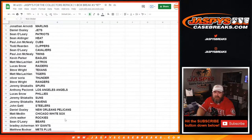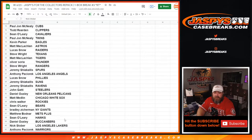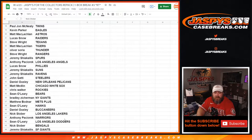John Gotti — Steelers. Daniel Osley — Pelicans. Matt Medlin — White Sox. Chris Walker — Rockies. Sean O'Leary — Bears. Bradley Zitterman — Giants. Matthew Bodnar — Mets.